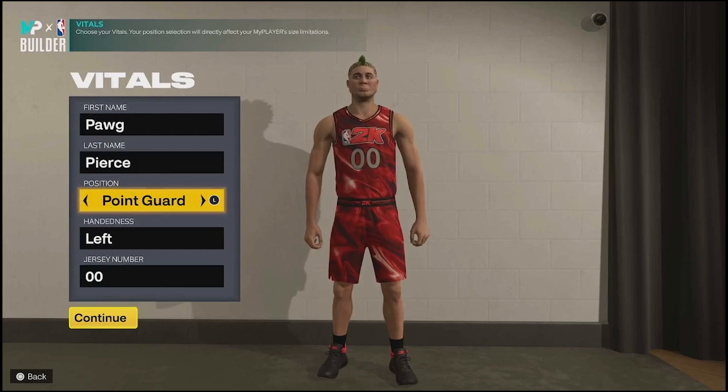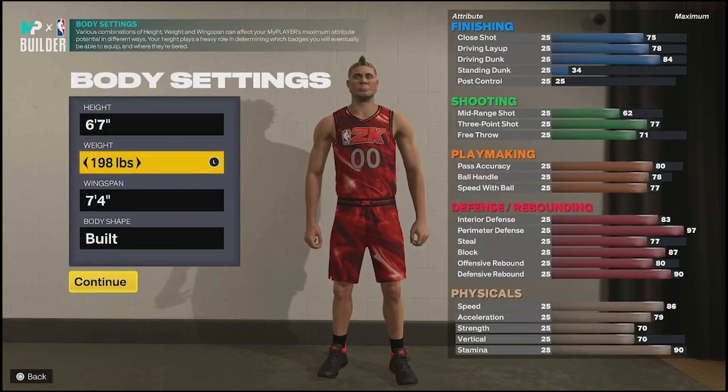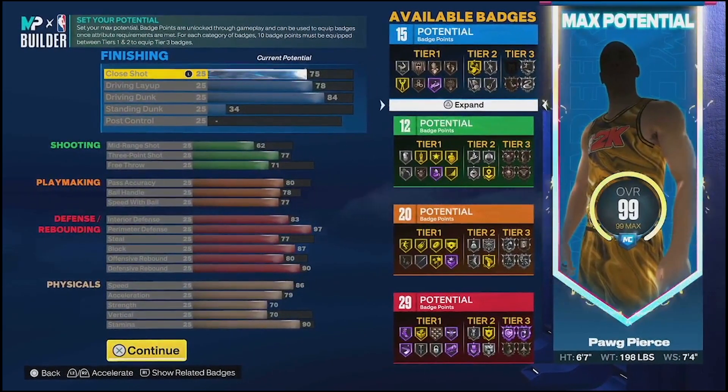You're going to be a point guard, six-seven, 198 pounds, 74 wingspan. That 198 is very specific - it allows us to get Hall of Fame Clamps. The way I play with lockdown, I don't really go for steals, I just try to go for body ups, staying in front, getting a bad shot, getting a rebound, and starting a fast break.